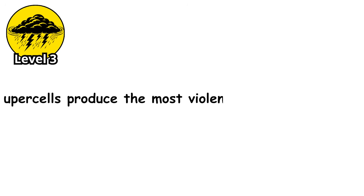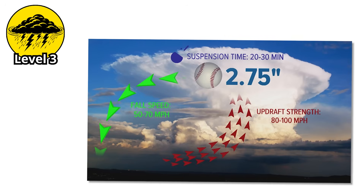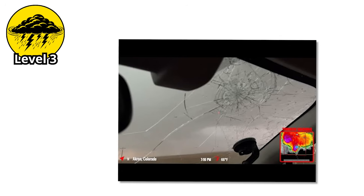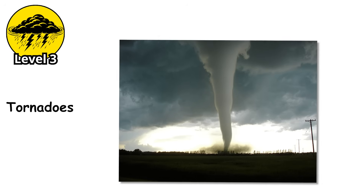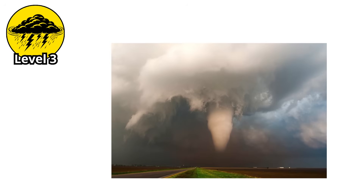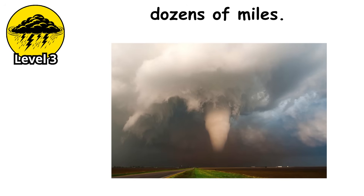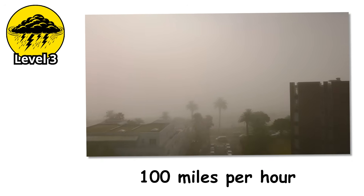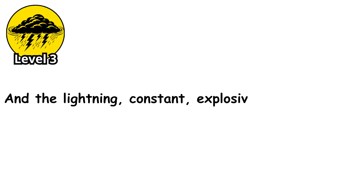Supercells produce the most violent weather on Earth: baseball-sized hail that falls at terminal velocity, crashing through windshields and punching holes in roofs; tornadoes — often violent, long-track tornadoes that stay on the ground for dozens of miles; wind speeds that can exceed 100 miles per hour even without a tornado. And the lightning — constant, explosive, overwhelming.